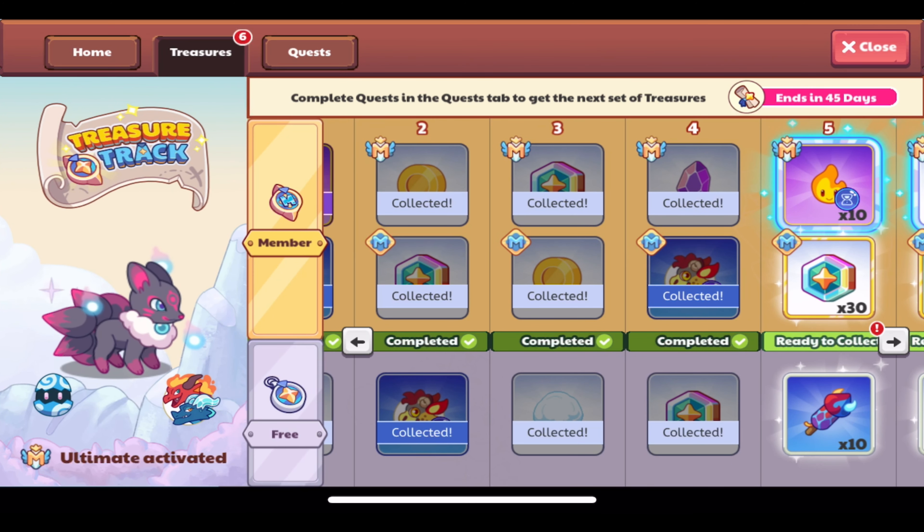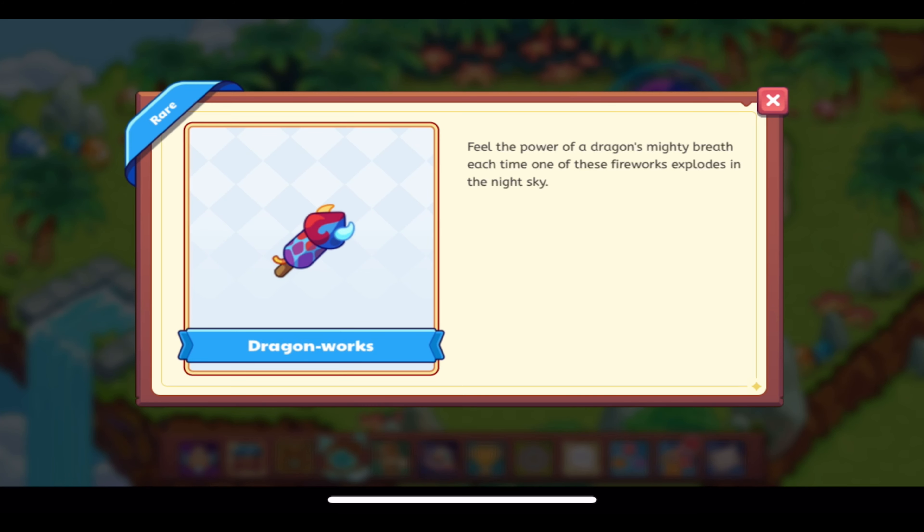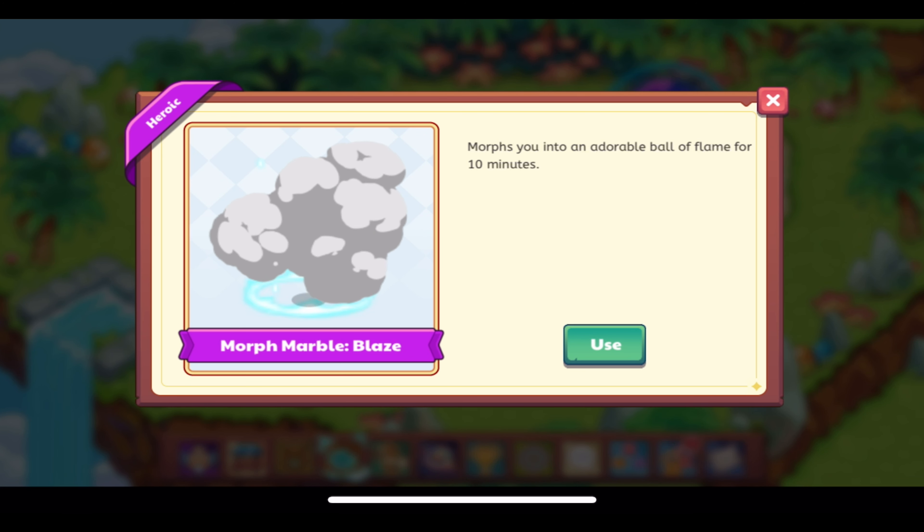Treasures five and six are done. We have the new Dragon Works morph marble blaze, Florins, the Emerald Scales pet relic, and some more magic coins. First off, we got a new type of firework called Dragon Works: 'Feel the power of a dragon's mighty breath each time one of these fireworks explodes in the night sky.' It's got a rare rarity like all the other fireworks, and when put up it looks like an explosion that goes to Chill and Char's face in silver and scorch.